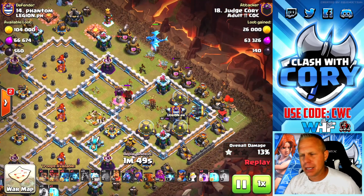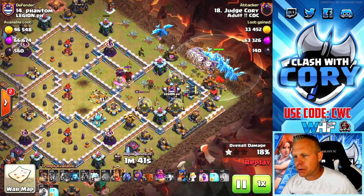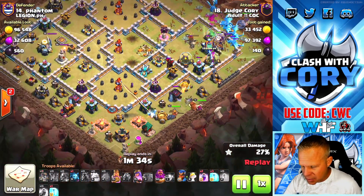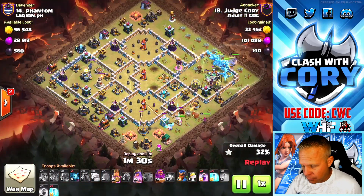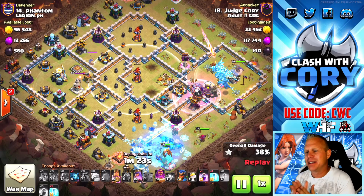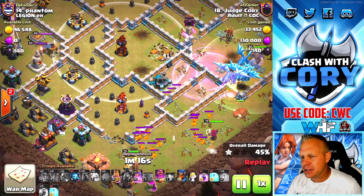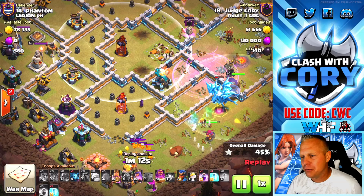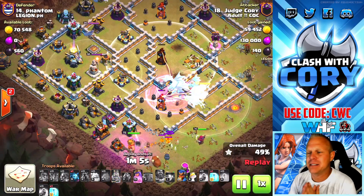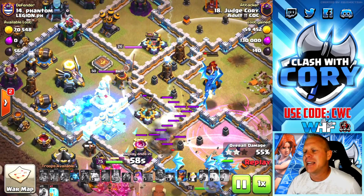We haven't cut in the whole funnel yet — there's still a ring around the edge — so I use one electro dragon with a loon in front to complete the funnel. Once it gets this last building down, we'll have enough of a funnel to full send the rest of the electro dragons. They can curve around, and as long as we cut in the funnel over here with the heroes, we can send them into the scatter shot and even into these multi-target infernos in the core. That multi is on its last sliver of health from the super wizard chain damage — if one of my troops just breathes on it, it's taken out. Because of the hound, the e-dragons are drawn over — the scatter shot is just killing me — so I pop the grand warden ability so the scatter shot doesn't do massive damage to the whole pack.